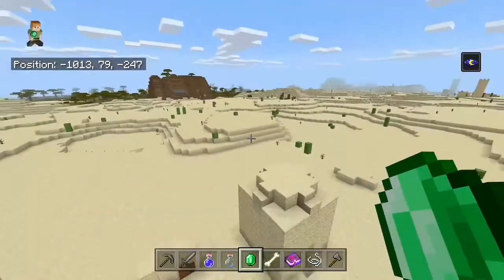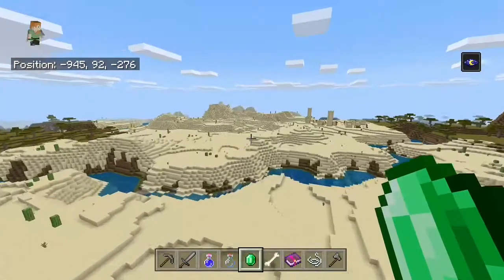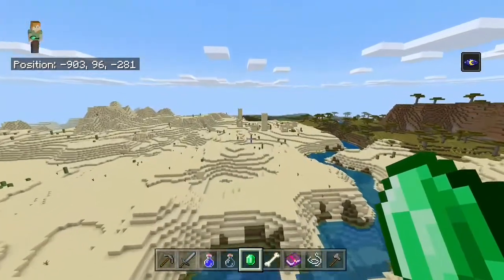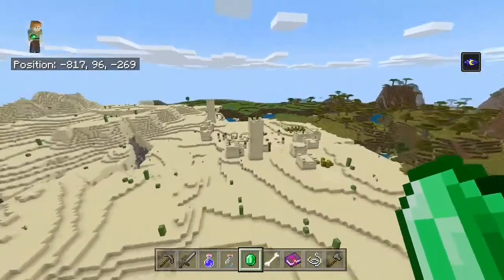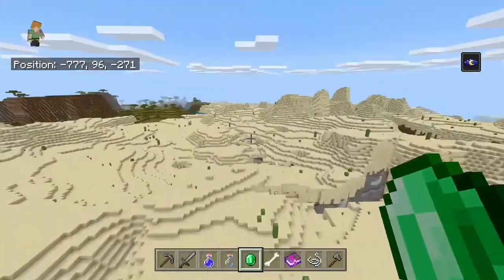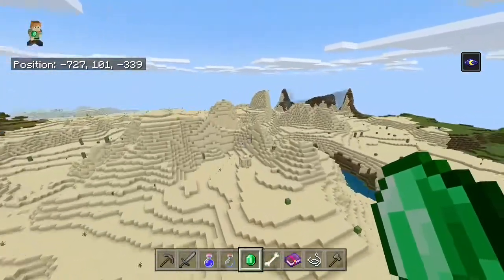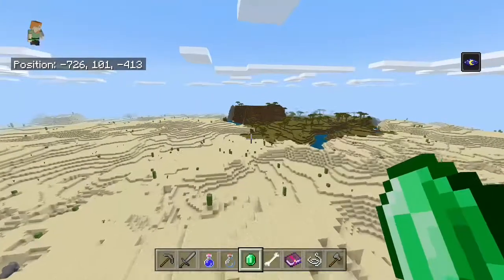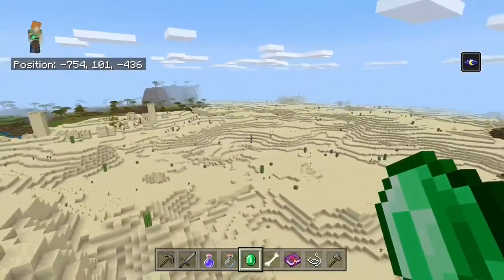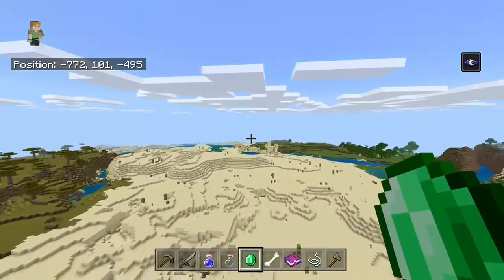Before I even came down here, there is another desert village right over here that we can go check out. I will show you guys the area in which the stronghold spawns as well. So yeah, this seed is super good - so far we've already seen like four or five desert temples and like seven villages. There's another desert village right over here.